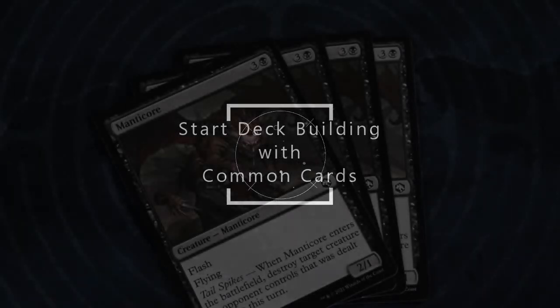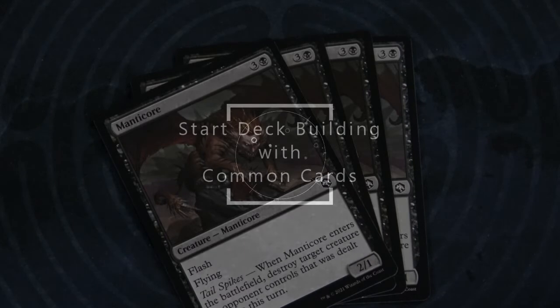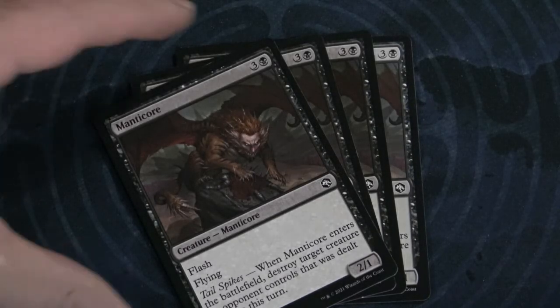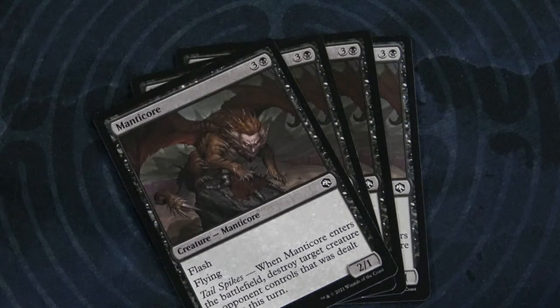When deck building, start with common cards — in general, you're going to have the most number of these cards. The rule is you can only have up to four of any one given card in the deck, so start with your common ones. For example, we have four Manticores here — they're very cheap and easy to buy money-wise. If you go to your local game store, common cards are very, very cheap — sometimes one penny, five cents at most. This really isn't a huge cost when you're putting your deck together.